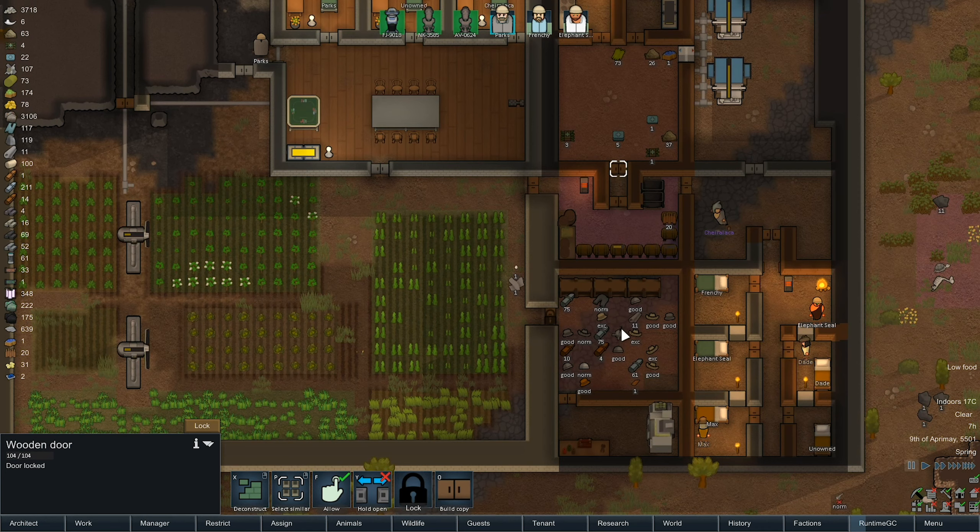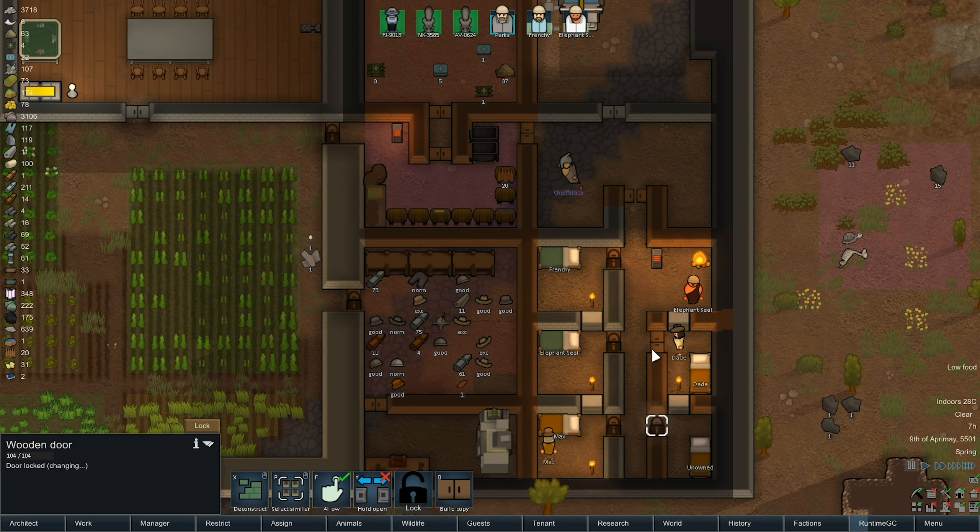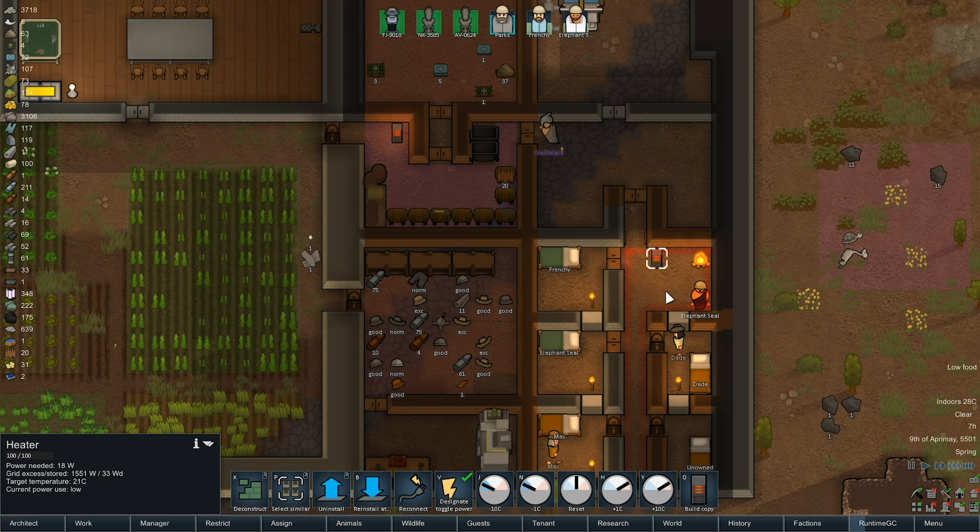Actually they don't need access to that one. That needs to be unlocked, and that one does. I don't need them to cook, do I? Yeah, they don't need to go in there. They need to go out that one and come and go as they like with these beds as well. We'll lock these two because they're colonist beds, but they do need to come out into this other area.